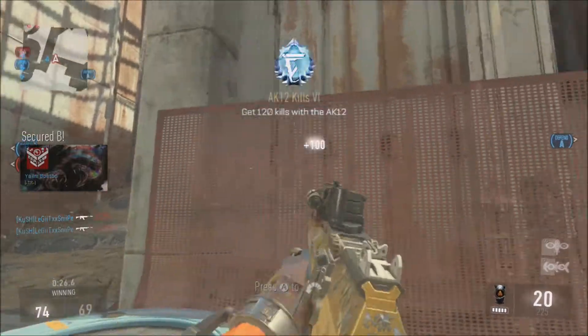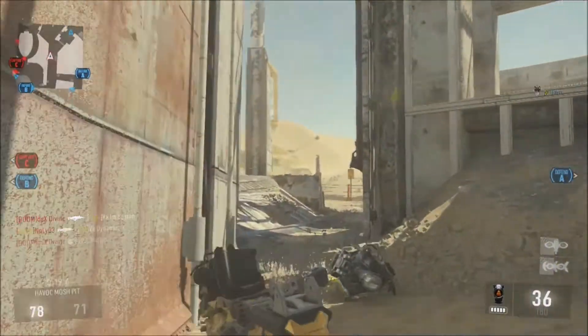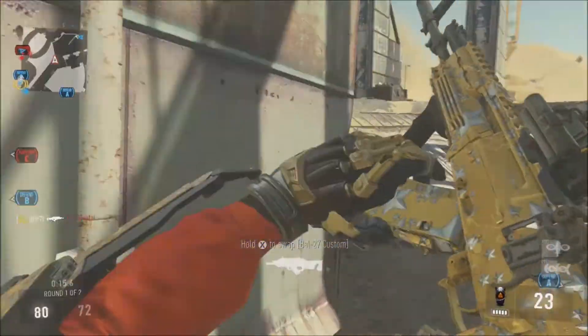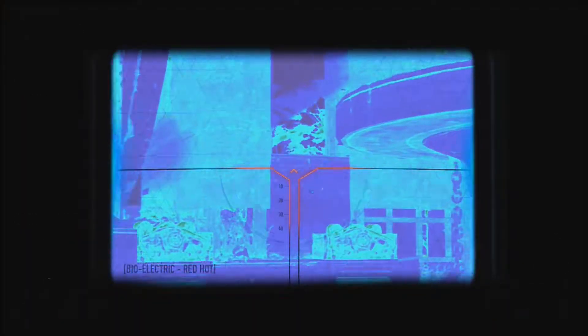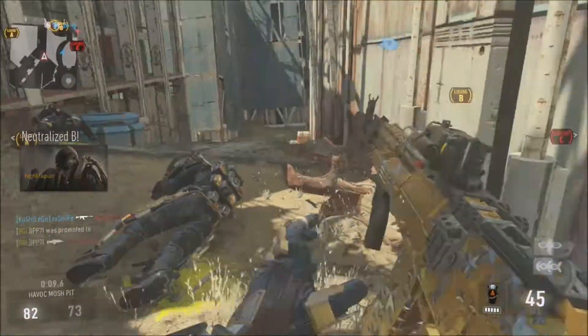Perk two is going to be fast hands — you guys can change this with whatever perk you want to use. I chose fast hands because I like to move while I'm reloading; it gives you a little bit more evasiveness and mobility. Courtesy of the perk three greed wild card, we're going to be able to use scavenger and blast suppressor. Blast suppressor you've got to use on every class, and scavenger is a good way to get those streaks going.